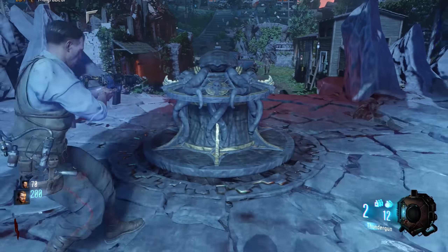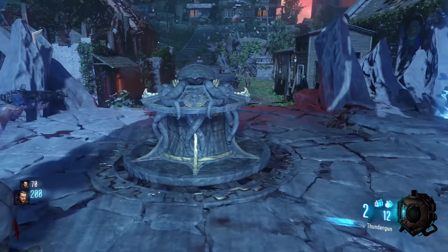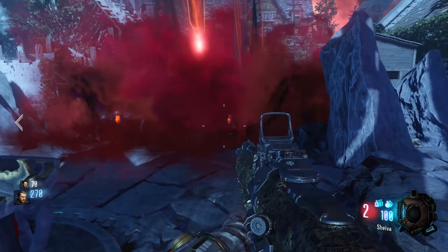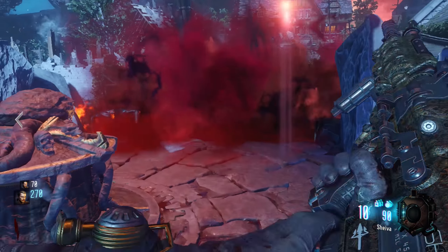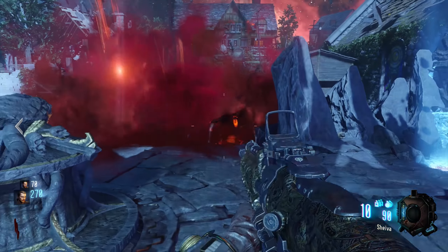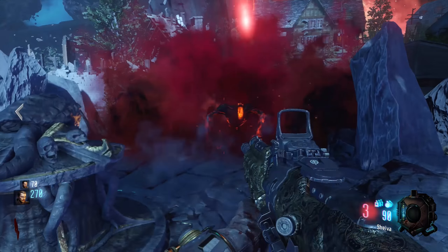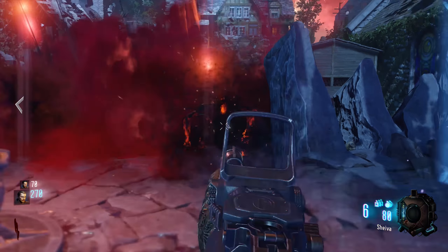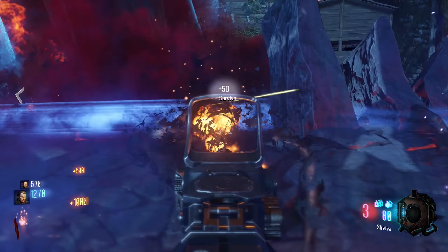What you're going to have to do is go to each individual area, or each island as it should be said, and find the generator. There is one right at spawn which you can start up instantly if you want — if you're brave enough to train whatever spawns, or if you use a Fire Sale or a Gobblegum and use the box in the spawn room, you can do that generator instantly and have one powered up from there.